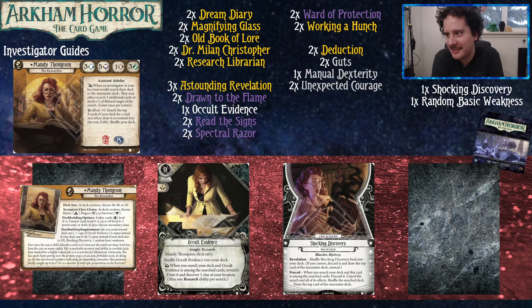Of course, she also has good heart and brain — six and eight. She could have easily been a five and nine investigator, but they were generous here.